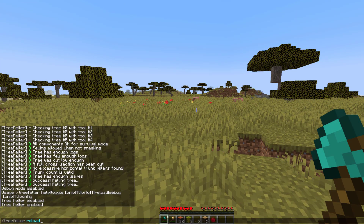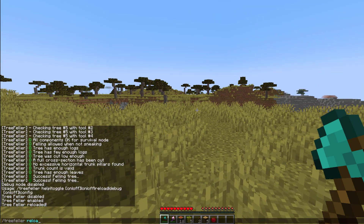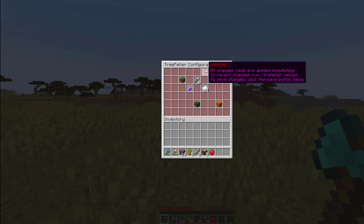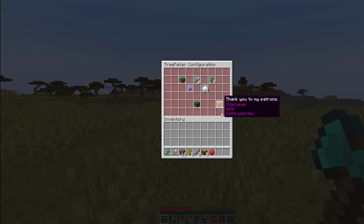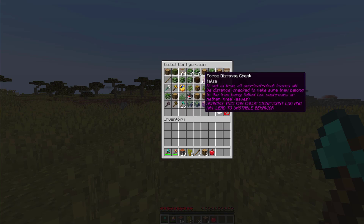If you change anything in the config file you can do the reload command, but the most important one is the config command. This is really cool — it gives you a very well-made GUI that has all the options which are in the config file. There are a few things in here we can change, so let's start at the global config options.